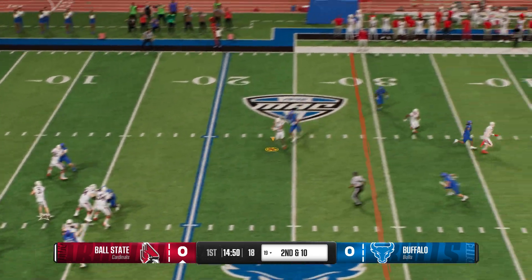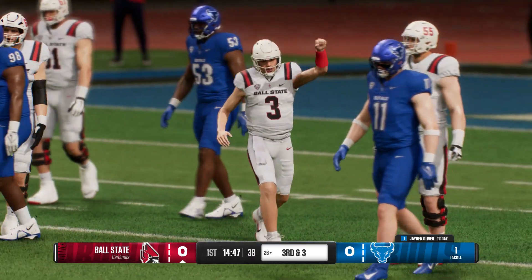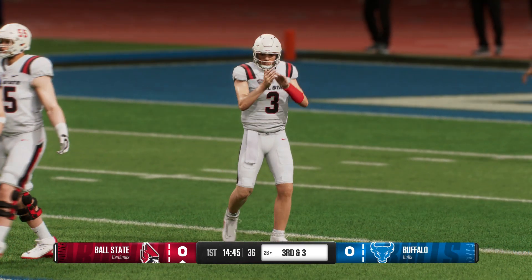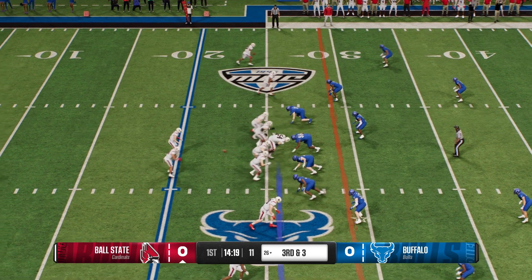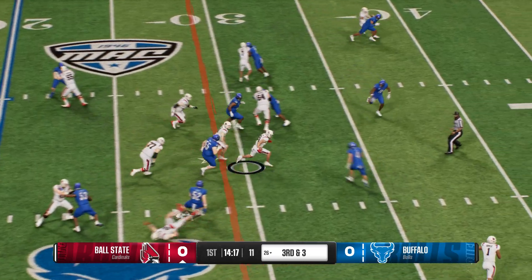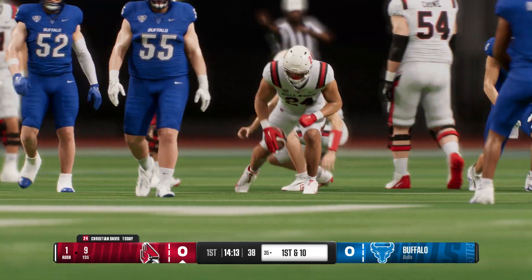Quarterback drops back — we're going to test the secondary. Receiver makes the grab. They stop the receiver, but that's a solid gain on the play. We go with a direct snap — an effective play, good for a first down at the 35.